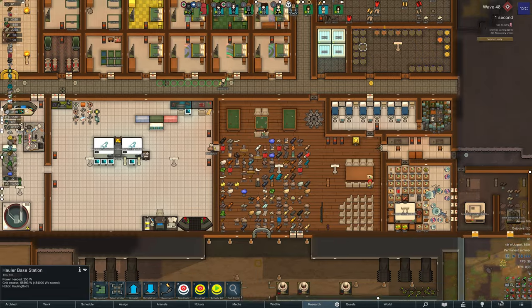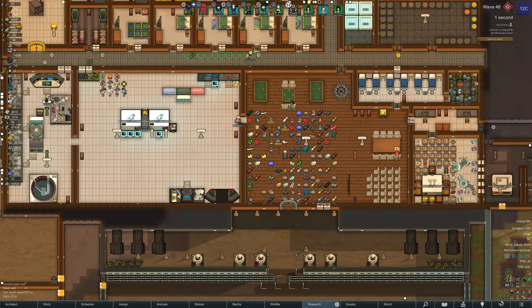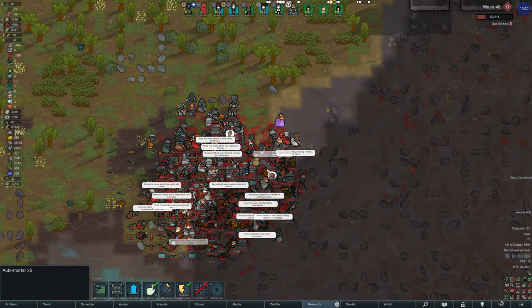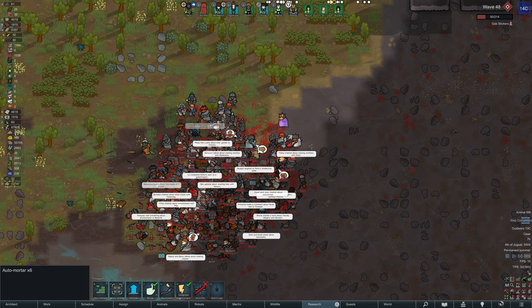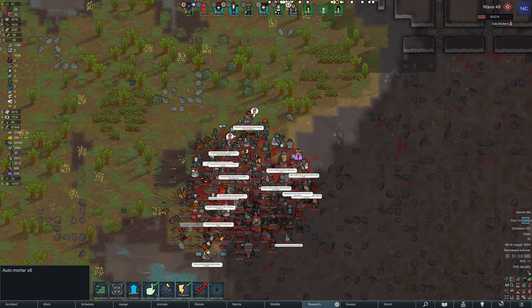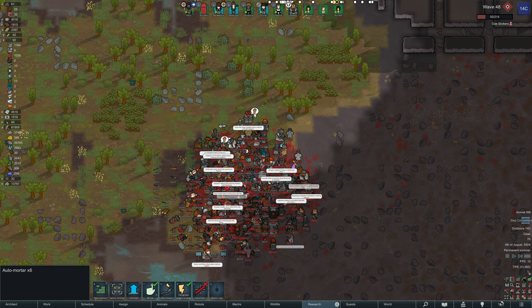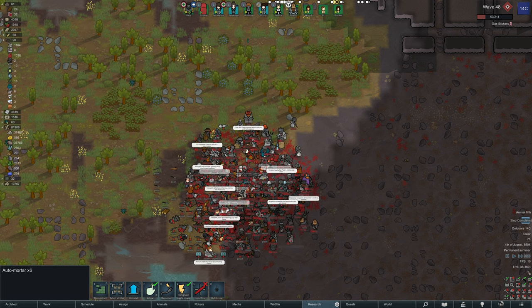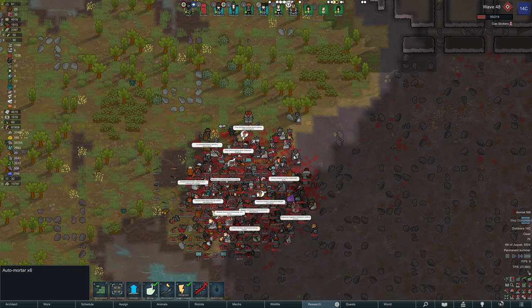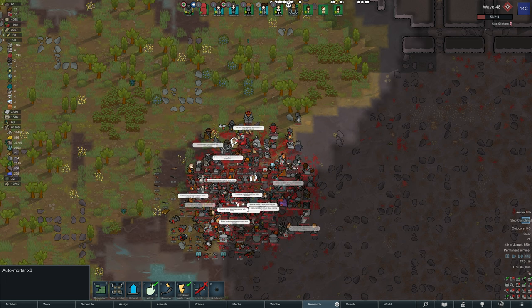Nevertheless, we are at wave 48. With power restored it's going to be much simpler. That's 50 of them gone with our first barrage of six auto mortars. Also in the background, storm completion there — a step completed on Arimatronics Research. So we can wait for more mortars to hit these.